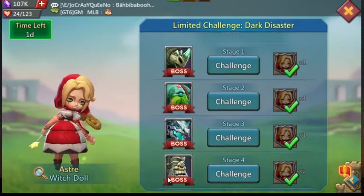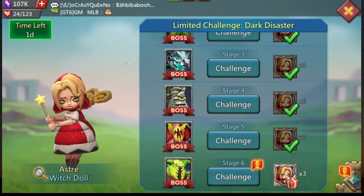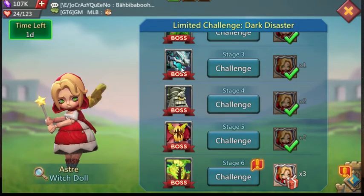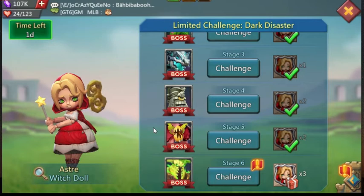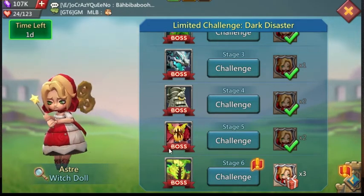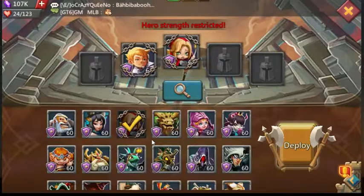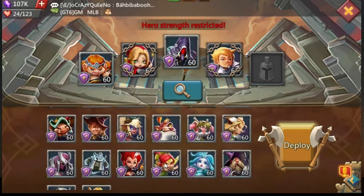Yesterday's video we did stages one through five, so there's one more stage that we need to do. Up until stage five what I've been using was Snow Queen, Rose Knight, and Prima Donna. But with this particular last stage, those are not the best heroes to use. The heroes we're going to use for this stage are Slayer, Demon Slayer, Tracker, and Prima Donna.